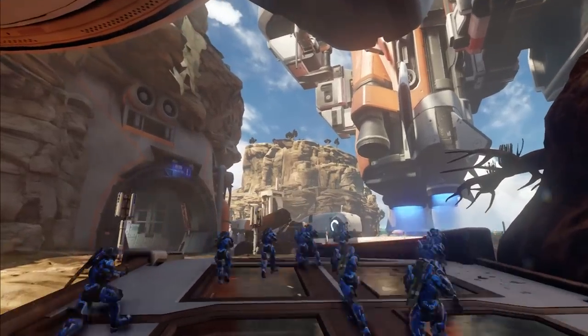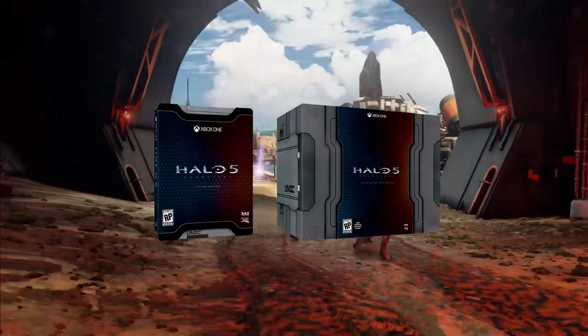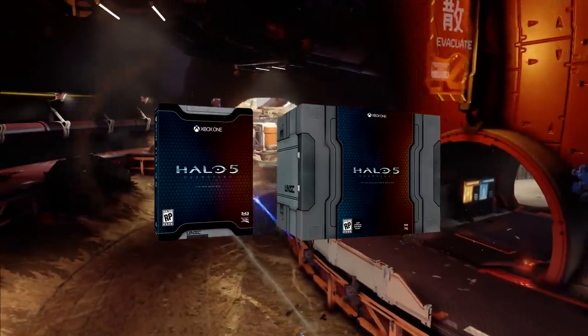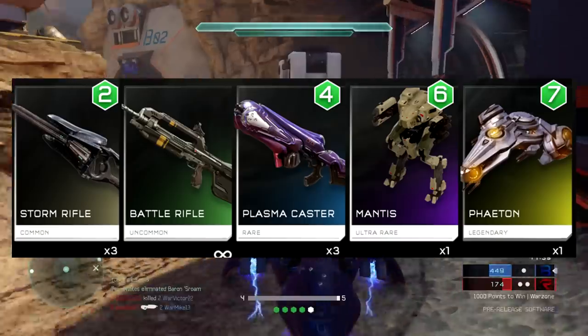There are four different tiers of REC packs: Bronze, Silver, Gold, and Premium. Premium is only offered with the limited edition and limited collector's edition versions of the game. The tier determines the quality — Gold has a chance of including legendary requisitions, while a Bronze tier does not.